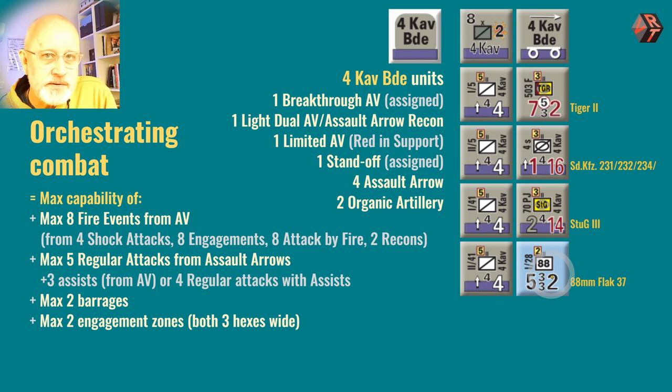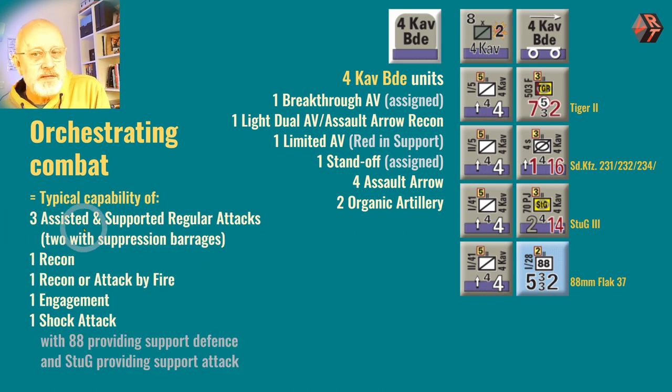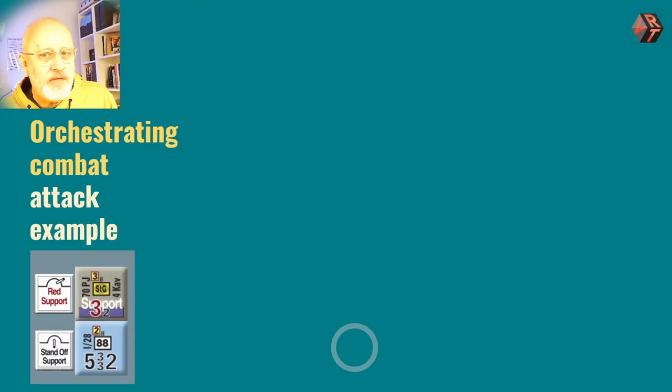I'll be covering engagement zones in the video about command and control. So there are a lot of different choices. Typically, you might do three assisted and supported regular attacks, two of which would have a suppression barrage — maybe all three if you could add an air unit. You might do a reconnaissance activity followed by an attack by fire. But if the reconnaissance activity — that's placing an objective further along — didn't work, you might have to do it twice. Then finish off with your Tiger doing an engagement, followed up by a shock attack. That would be a more typical thing from all of those options. Let's have a look at what that might actually look like.